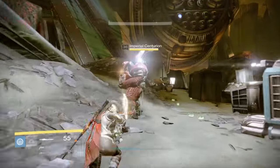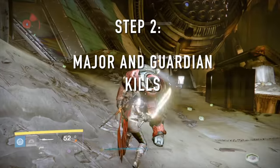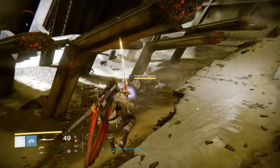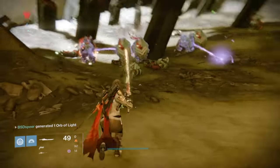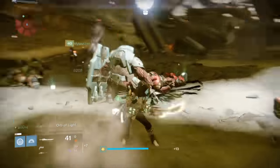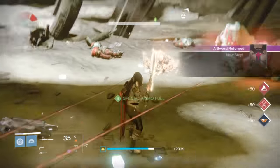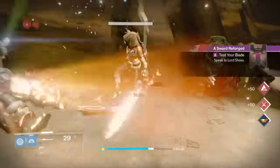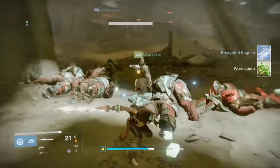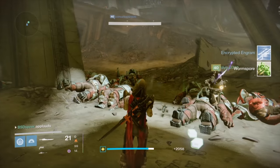The next quest step requires you to get major and guardian kills with the sword. Getting 50 major kills really isn't that hard — you can get them doing anything. I just hopped into patrol on the Dreadnought, stayed in the beginning area of the Hull Breach, and used Worm Singer runes or summoned other types of champions to bring out the majors.